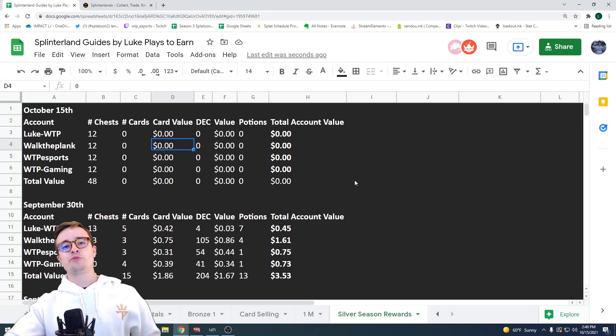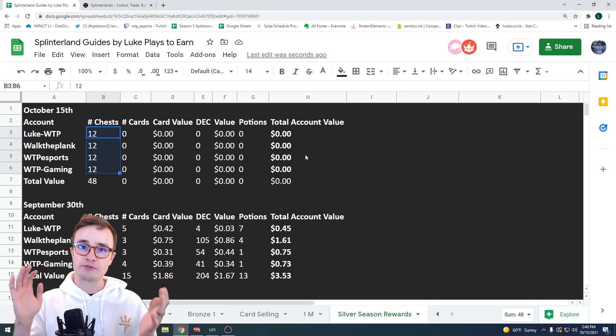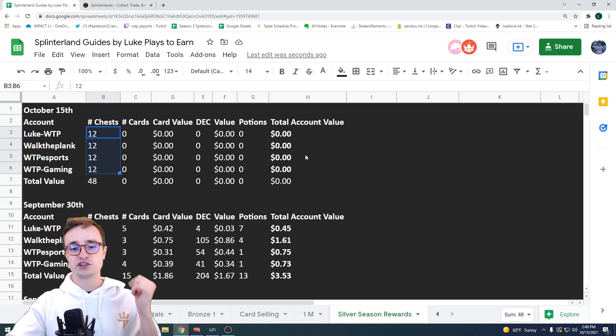Just as we did last time, we're gonna keep track of what we get out of all 48 chests across all four accounts — how many cards, how much DEC, potions — and then try to calculate based on current market value what everything is worth today.